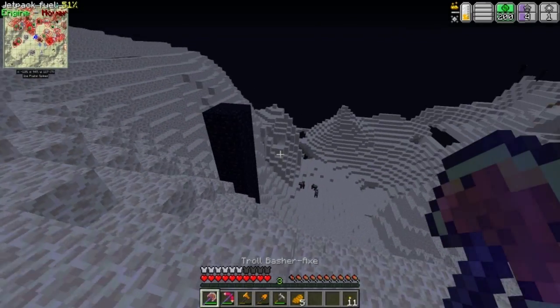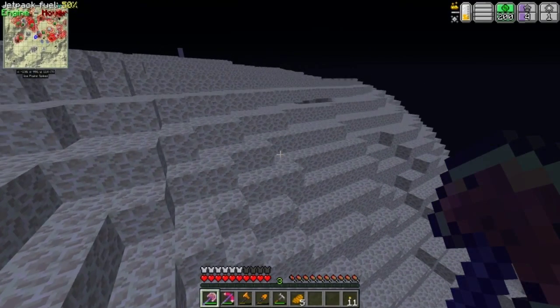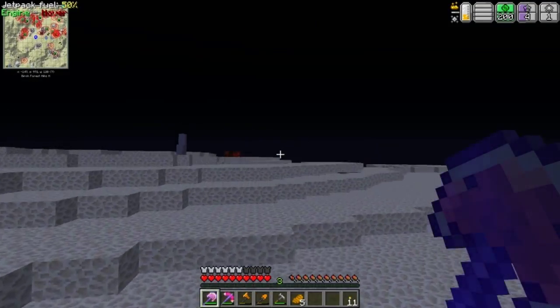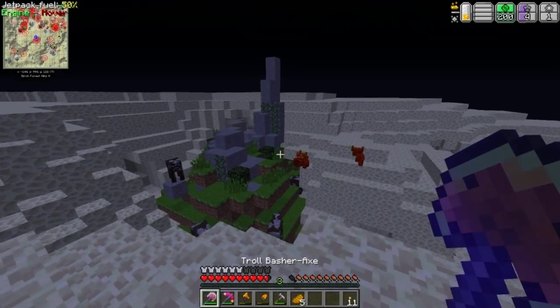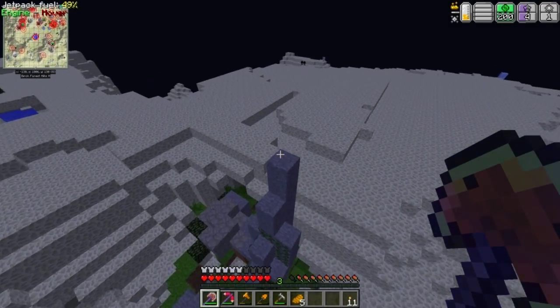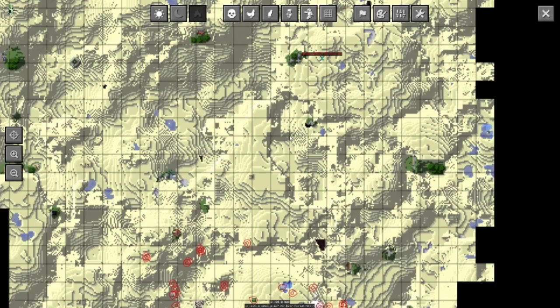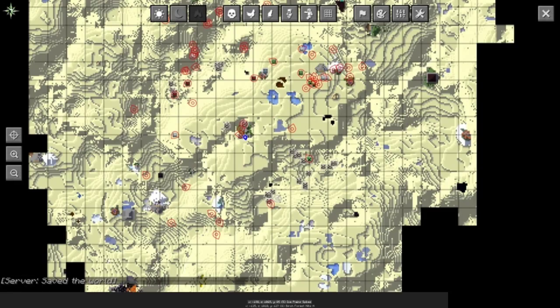There are some bad things - like it's constant night time here so there's always going to be mob spawning. But that's the case for most of them anyway, so it's not too bad of a downside. There's a lot of mobs that spawn in here. Can they get up here to me? I don't think those scrubbies can get up here.